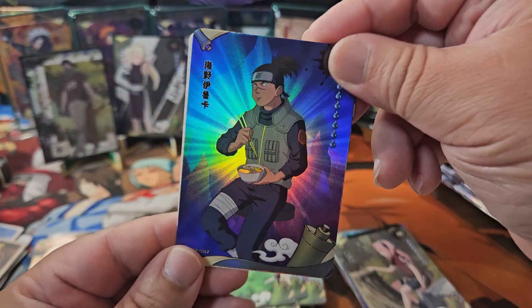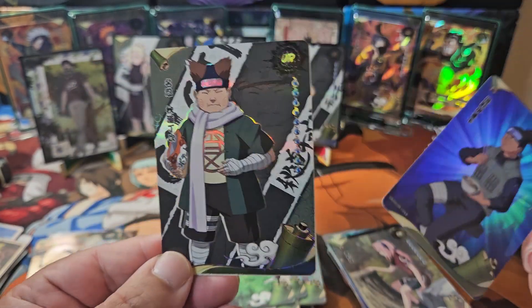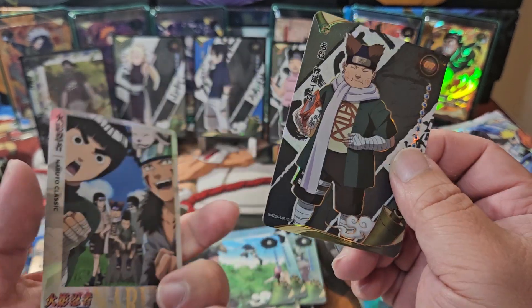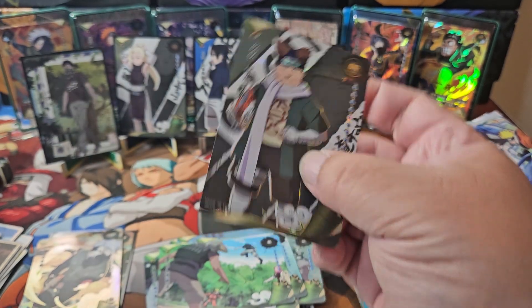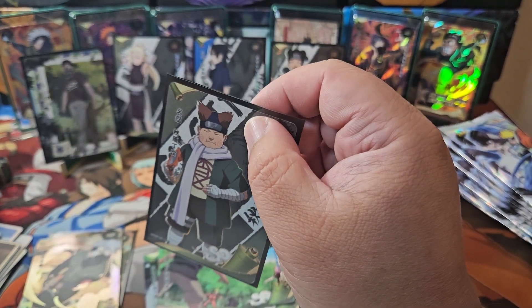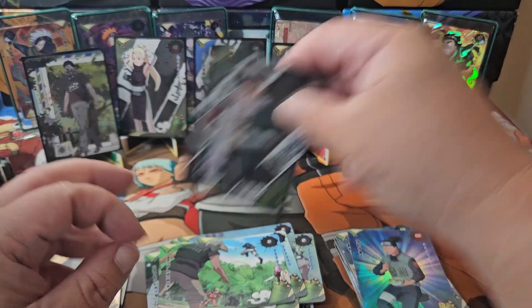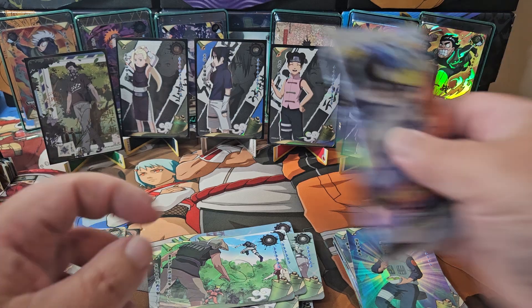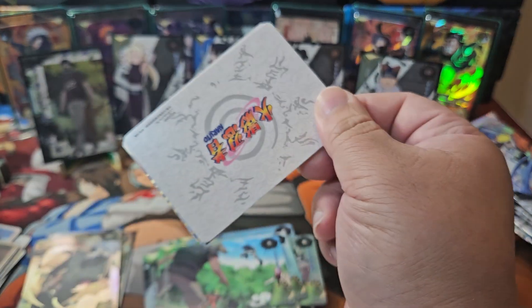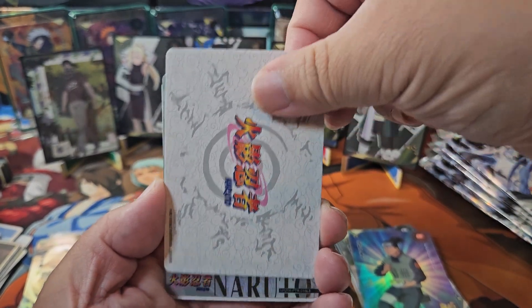We got Iruka Sensei eating his ramen, and we got Choji again. This third box is shaping up to be a picture-perfect copy — we've gotten all these cards already. But I've got two more boxes left, so hopefully we can pull an SP in one of those two as well.